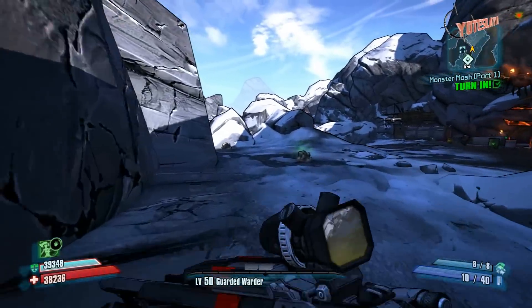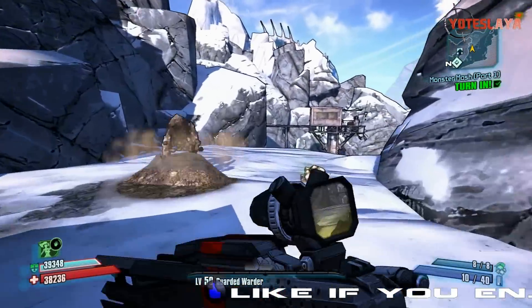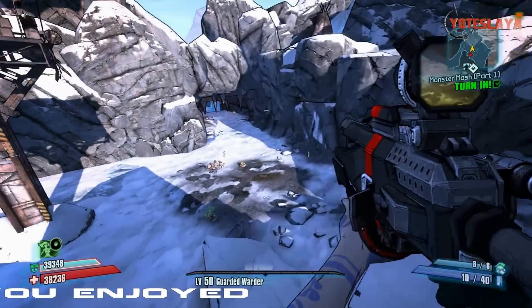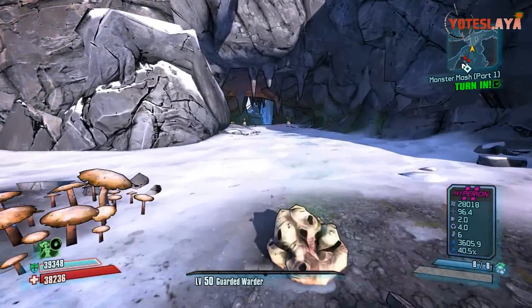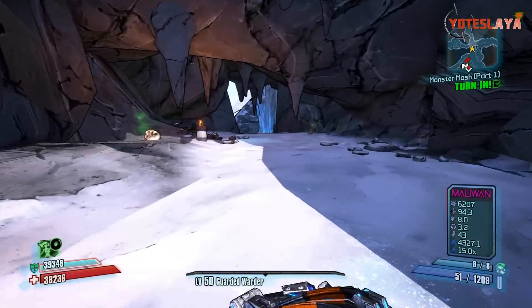You've got to do what's called farming. What that is: you basically kill him, save the game, exit and come back in, and it will spawn you right here in Frostburn Canyon. Then you just go back and kill him again. It may take a little bit, but this is the fastest way to get each specific gun.